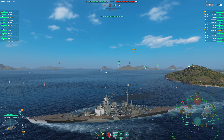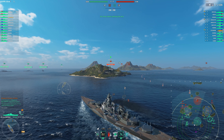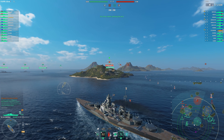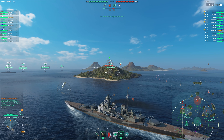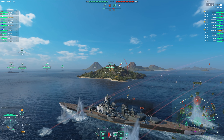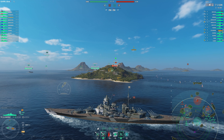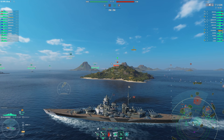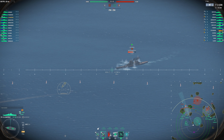On a map like Hotspot, especially if you spawn middle like I did, you're going to need to use islands to get closer. This is why we're running at least one of the concealment upgrades. We're trying to stay as dark as we possibly can, unlit, unspotted, so that we can get towards the cap and get into closer ranges without taking crossmaps from a Yamato at 26 kilometers, who's going to do around 15,000 damage to us.